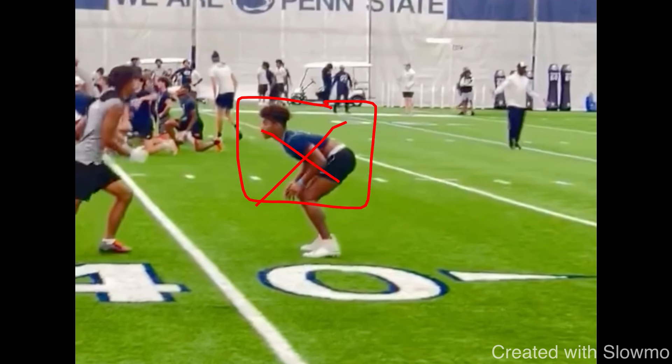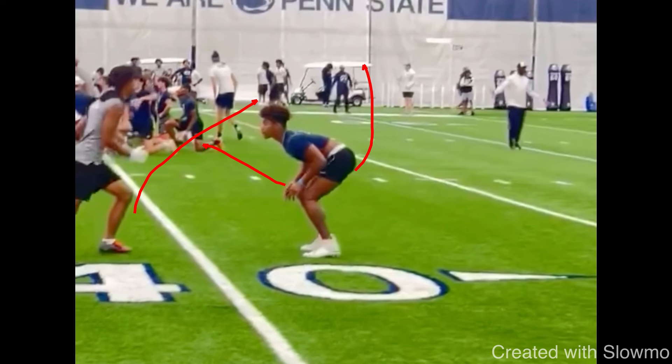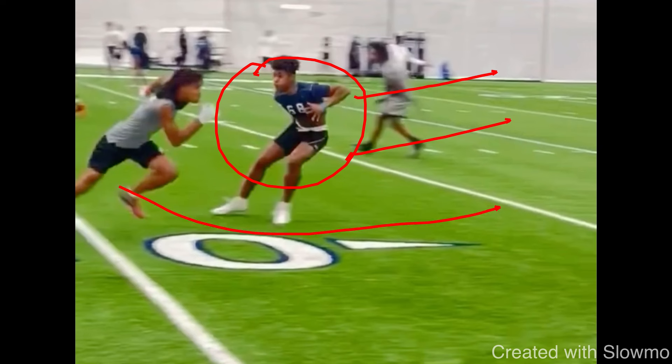If you have to run a 10-to-12-yard dig against a DB in inside shade press, you can't just try to get inside — he's going to get hands and keep his leverage. Running your dig all the way to the far side isn't realistic in a real game because other receivers and defenders are there. You have to take what the DB gives you: an outside release. The goal is to get the DB to open the gate — flip his hips toward the opposite end zone thinking you're going deep — then put the brakes on and slip under him.